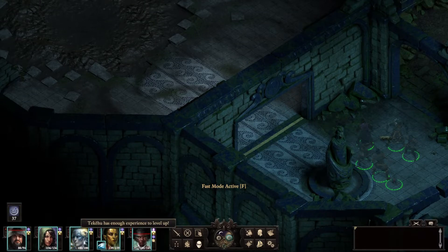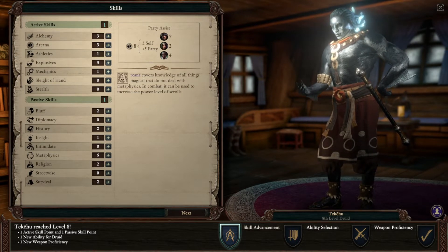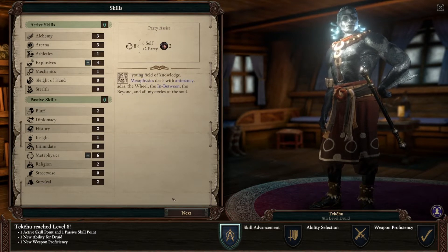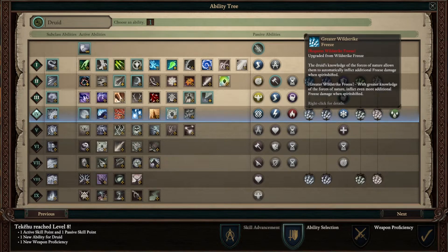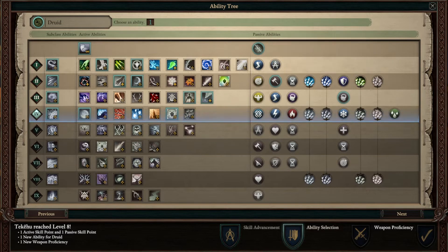I guess before we go in I will level up Takahu. I was hoping to level up everybody at once, but that just ain't going to work. I'll go ahead and give him some explosives and metaphysics. What kind of special abilities do I need him to have? Level 4. He's got the Earth Blight. Do a Wild Strike. I haven't been using any Spirit Shifting, which is unfortunate.